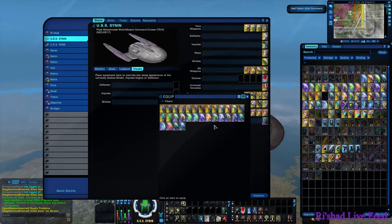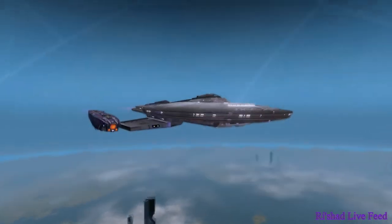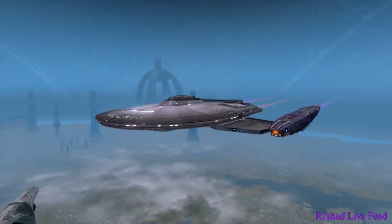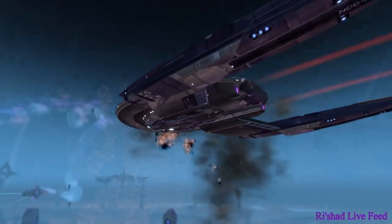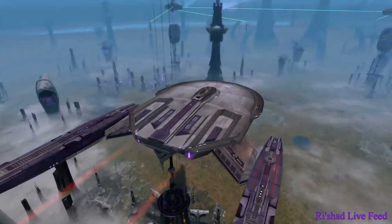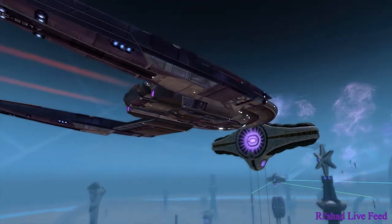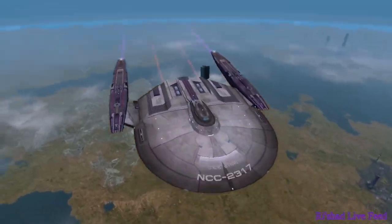We randomly gained an extra shield out of nowhere that I have not touched. I hope I've done them all — we are now on the Jem'Hadar. And the Jem'Hadar are looking magnificent. Front of the ship, a little bit smooth again, but hey-ho. Purple.